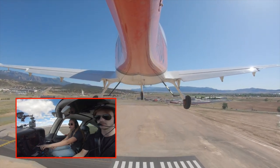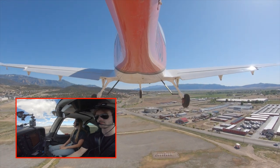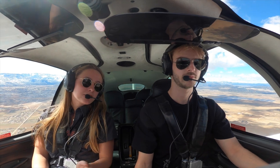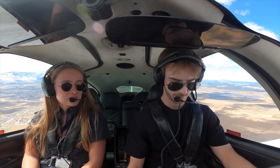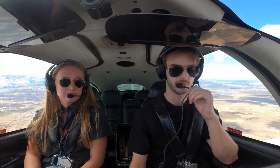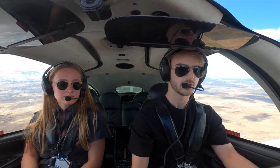All right, so at 400 feet I'm going to make a right turn direct DHK. Salt Lake Center, Cirrus 33C Uniform is airborne out of Cedar City at 7,900, climbing to 10,100. 33C Uniform, Salt Lake Center. Radar contact about two miles south of the Cedar City Vortac. It's an altitude check — Cedar City altimeter 3014. 3014, 33C Uniform.